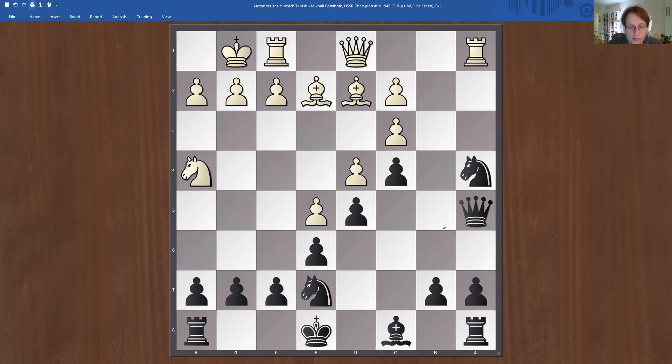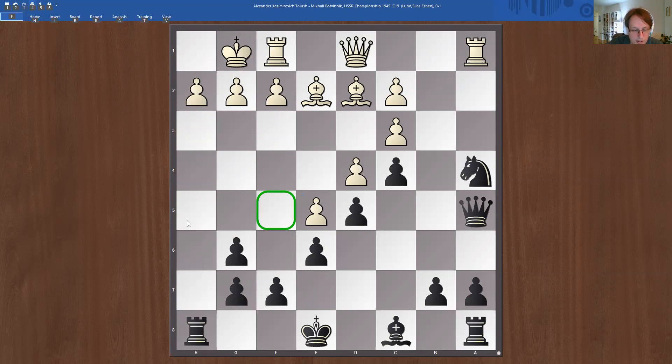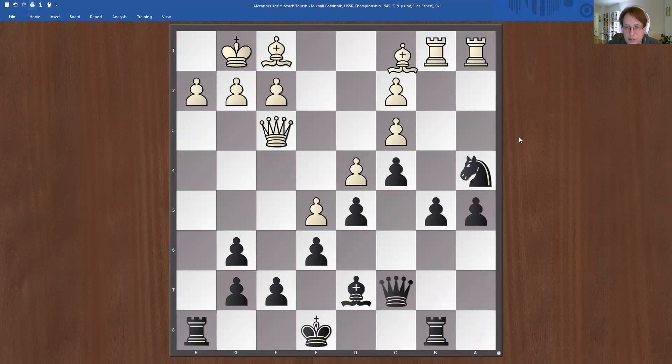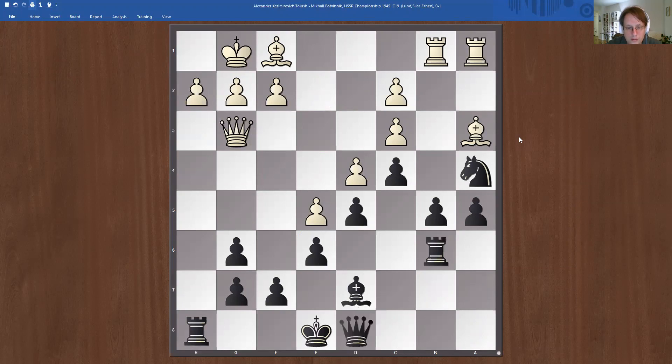The way white played in the game is basically just wrong — it helps black. White played knight h4, the same idea f4 f5, but the problem is that black can play knight g6. After the exchange, black took back and now it's very hard to play f5 because h5 is open, so the white king could get very weak if we start playing g4, f4, f5. White has quite a passive position already, and now rook takes d6 — why is this a strong exchange sacrifice?